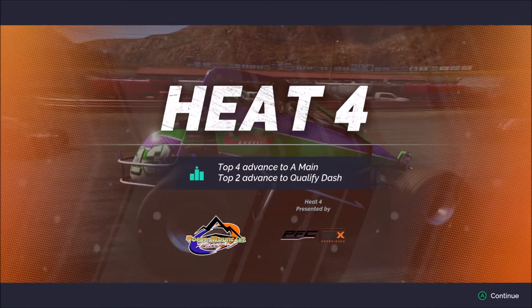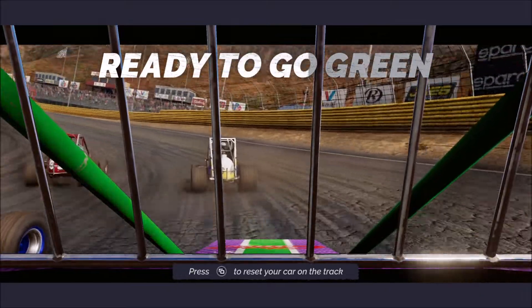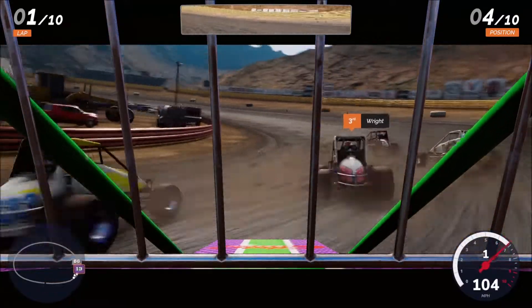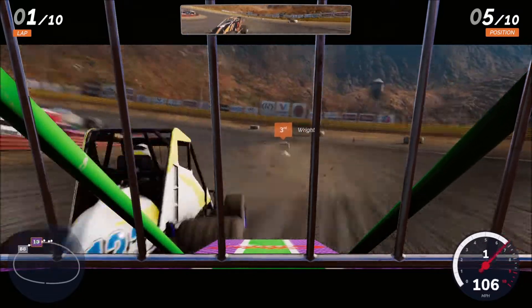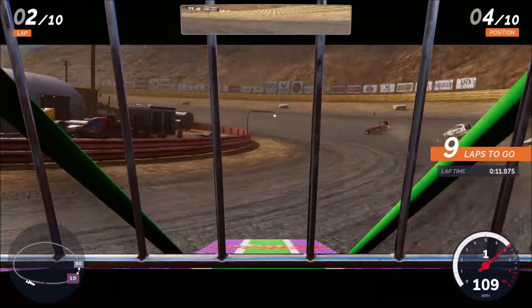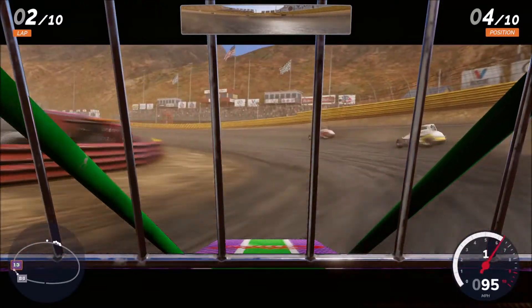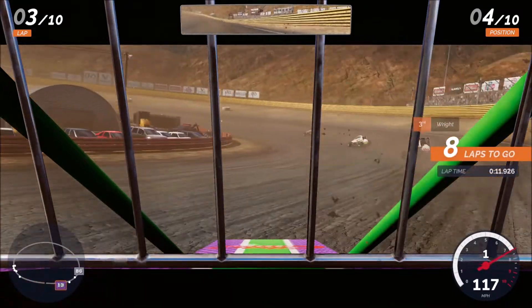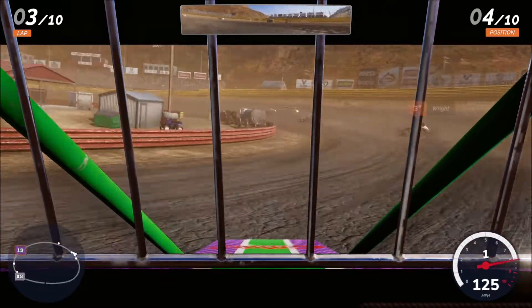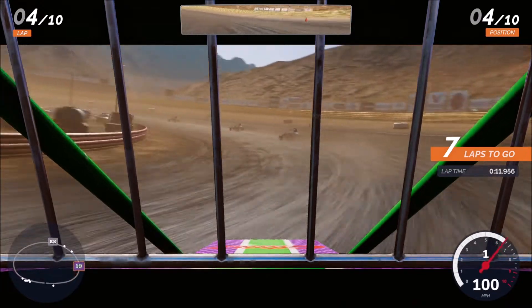Top two may advance to the qualifying dash, but what we're interested in is advancing directly into the A-main, and we need top four for that. We're starting on the outside, which isn't terrible here — we want to be on the bottom. There was definitely some contact there; not sure, maybe he had some issues on the corner exit. I'm definitely having to drive the car differently with all this horsepower and not as much grip. I made a couple of changes before this race to the setup to try to tighten it up — the car is over-rotating simply because of all the power we've got.